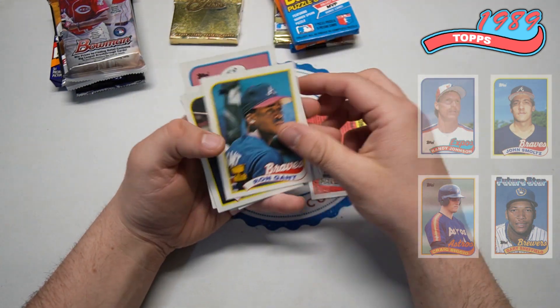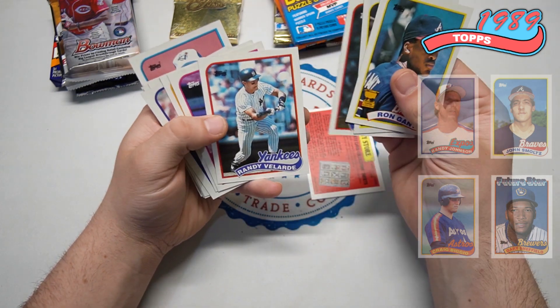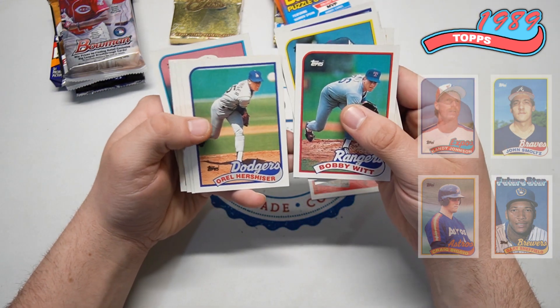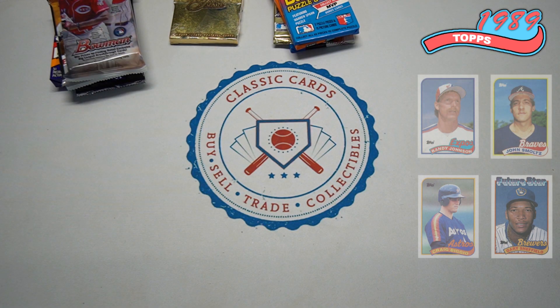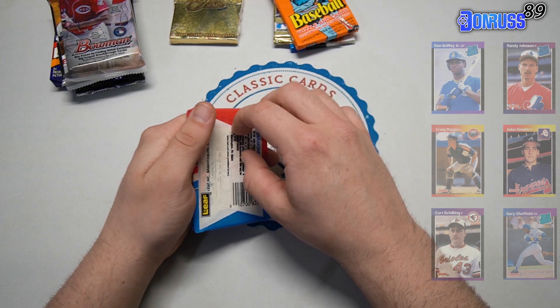Alright, Lou Whitaker, Ron Gant rookie gold cup, Deon James. Lou Whitaker, very nice. Bobby Witt as well, Orel Hershiser — a couple of good players. None of the ones we're looking for though. Moving right along.